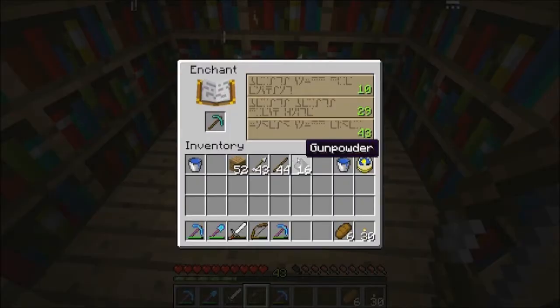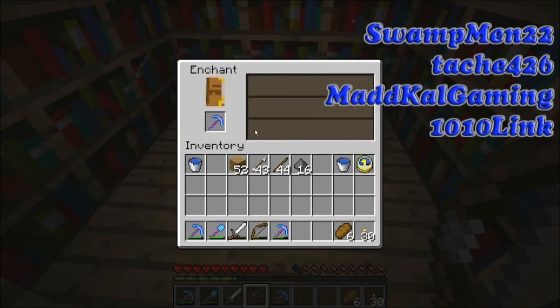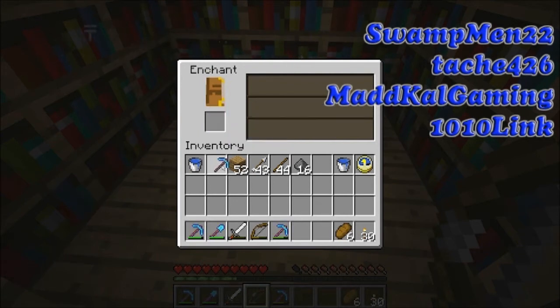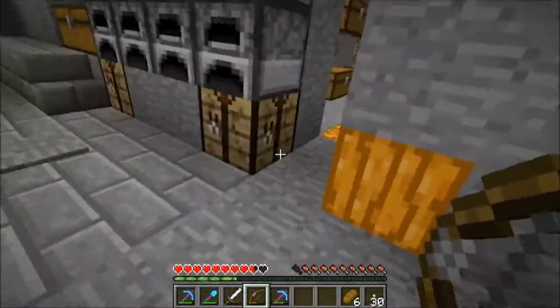Welcome to episode 12. We're going to start out this episode with an enchantment and we're going to dedicate it to the new subscribers, so hopefully everything turns out well. Level 43 and we get efficiency 4 on breaking 3. Good enough — I'm extremely happy with that. You can never have enough of those.